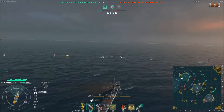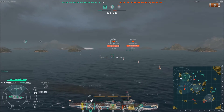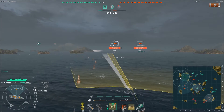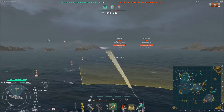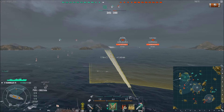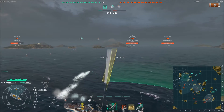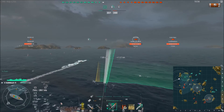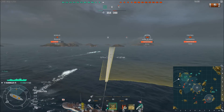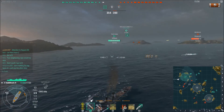He is coming under concentrated fire from the cruiser and the battleship, along with me torping. This guy is going to be active trying to stay angled against the battleship while trying to dodge my torpedoes. Drop my second salvo and he starts turning because he doesn't want to run into the island. So I drop my last salvo to where I think he's going to be.